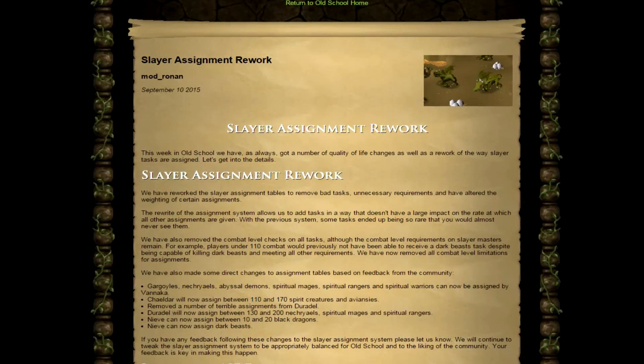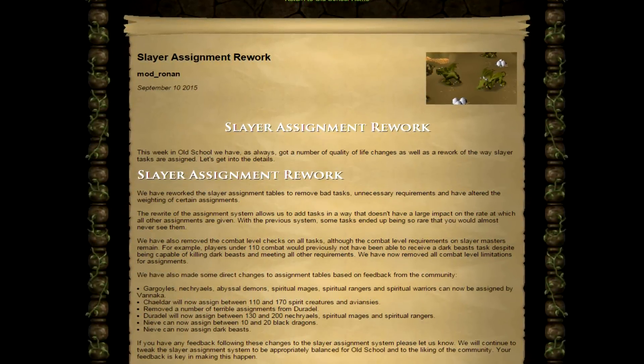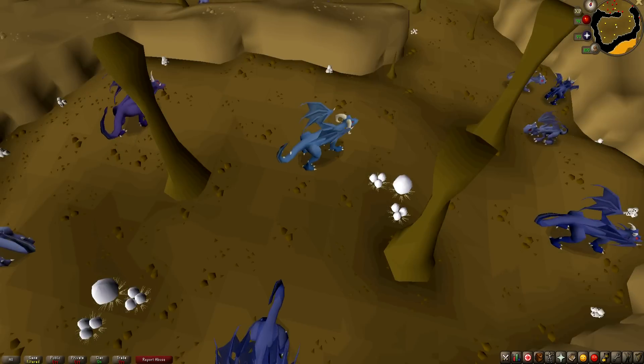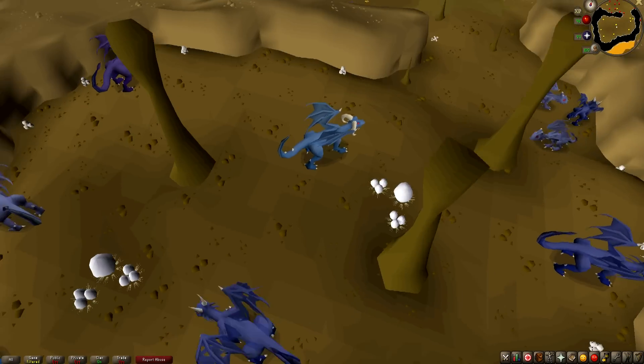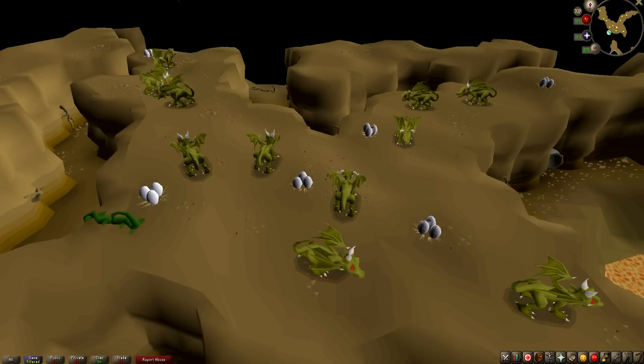Following that, we have this week's updates, beginning with the Slayer Assignment rework. We've reworked the Slayer Assignment tables to remove bad tasks and unnecessary requirements, and we've also altered the weighting of certain assignments. In addition, we've increased the NPC spawns for several popular monsters, including Blue Dragons, Red Dragons, and the new Baby Green Dragons.